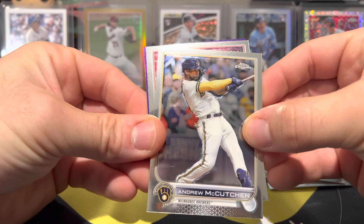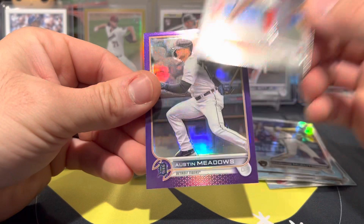We have Adam Engel, Andrew McCutchen. Got Hunter Greene — decent rookie to get. And then on the back, we have an Austin Meadows purple. So no big rookies yet.